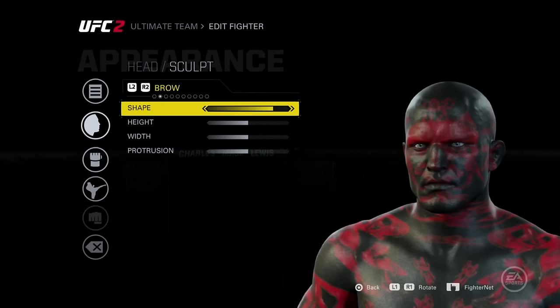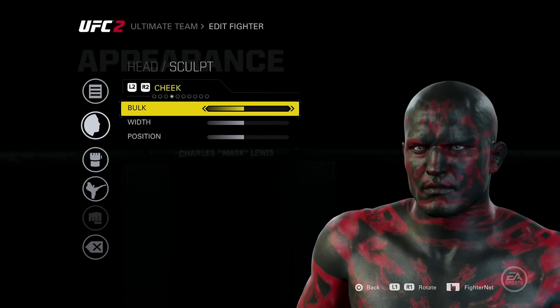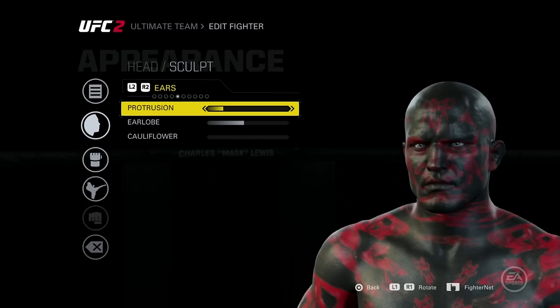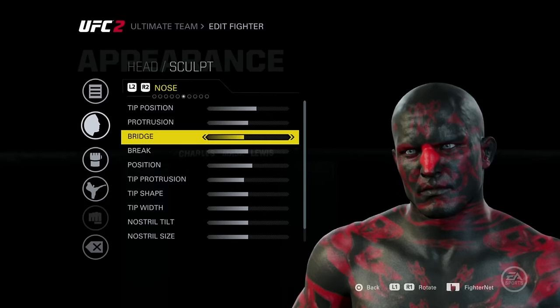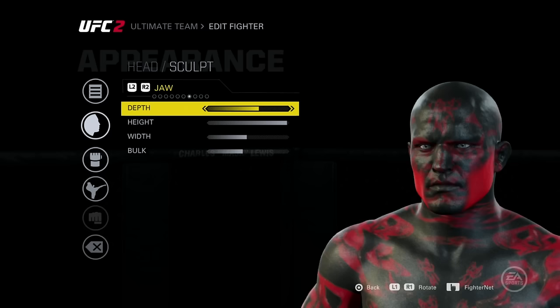With the eyebrows I kept the bottom three the same but changed the shape. Same thing here, I changed a couple things. For the cheeks I decreased by one or two. The ears — I decreased the protrusion and kept the ear lobe the same, or decreased it a little bit. With the nose I mixed it up — some are left the same, some are changed, some are less, some are more.